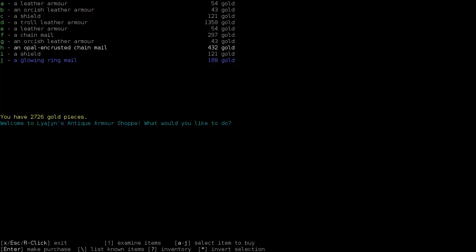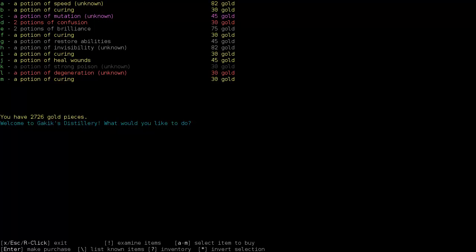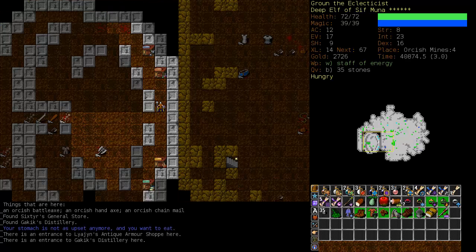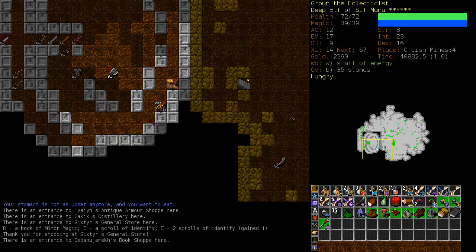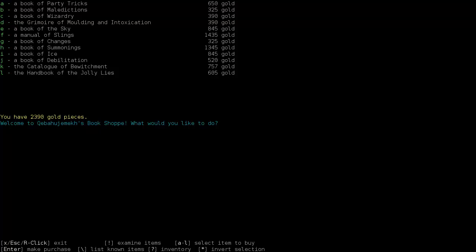A glowing ring mail — if it was a glowing elven ring mail, I'd be very happy. You can find branded elven ring mail, but it is fairly rare. Is there a cure mutation there? No, there wasn't. A book of minor magic, an elven ring mail, a scroll of identity — well, we're going to buy the identify scrolls: two identities and the book of minor magic. We're getting the book of minor magic for blink. And a book of jolly lies.